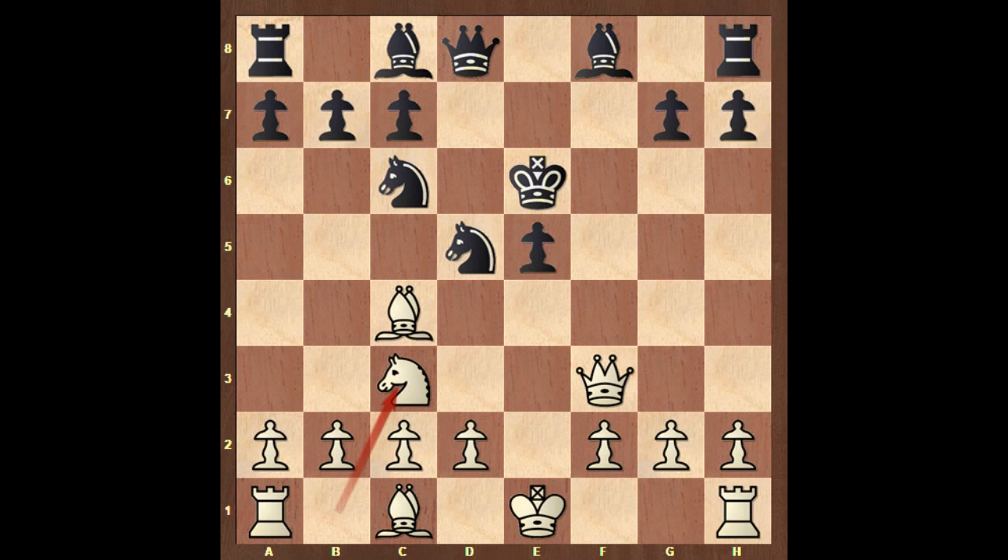Knight to c3, the pressure is on d5. Domenico played knight c to e7, defending on d5. Then d4, c6, giving more protection on d5. So black is a pawn up.